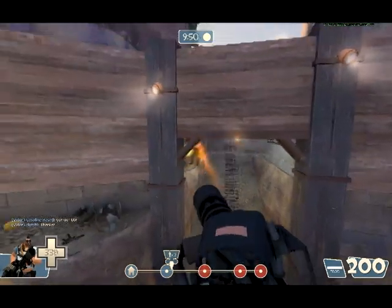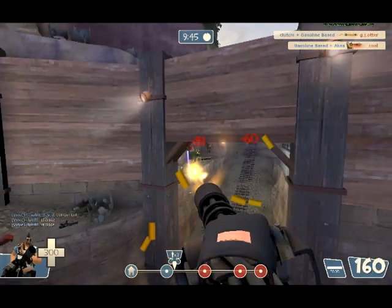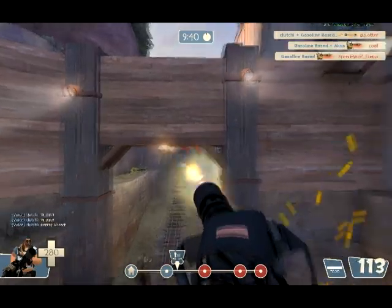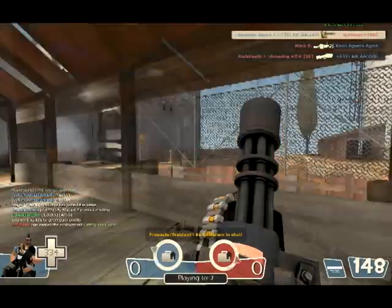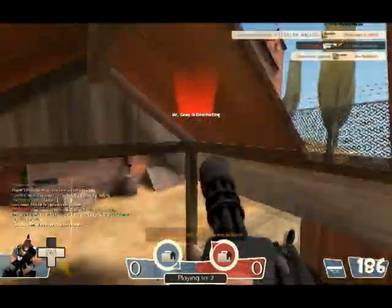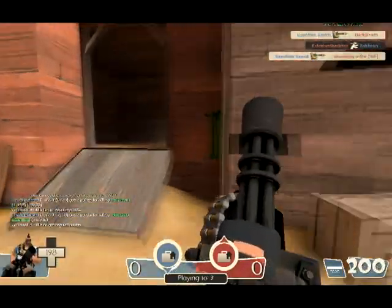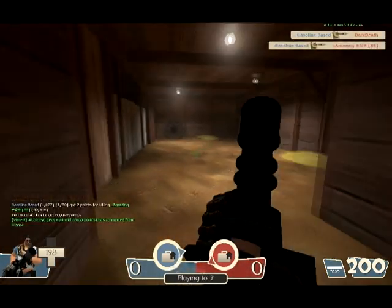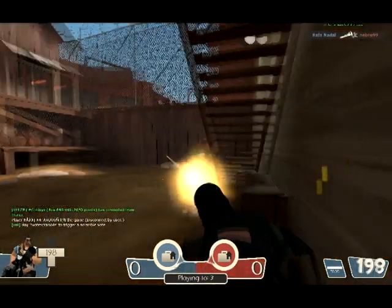It's also good against cloaked Spies — if you track them, it's easier to keep bullets on their cloak so you can see where they're going and they won't get away as easily. However, in a 1v1 against a Soldier, a Scout getting up close, or another Heavy, you're at a disadvantage because of the low damage and slow spin-up time. That's why you can't go alone — you have to stay with the team.